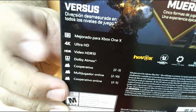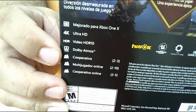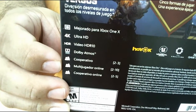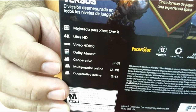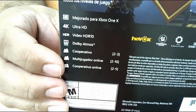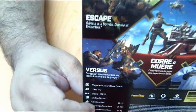Mejorado para Xbox One: trae 4K, HDR, Dolby Atmos. El cooperativo de 2 a 3, lo cual está interesante porque uno puede manejar a Jack o a Dave — en esta versión se llama Dave. El robotillo que te ayuda a abrir puertas, lo puedes utilizar para que te recoja armas y otras cosas. El multijugador de 2 a 10, y el cooperativo en modo Escape o Horda también se puede de 2 a 5.